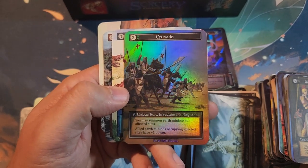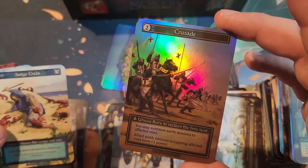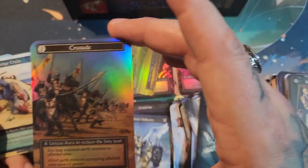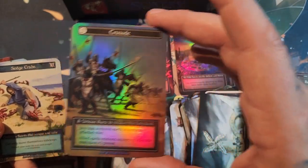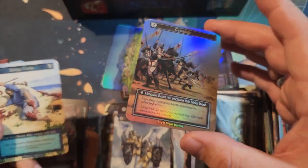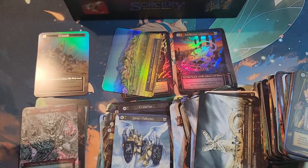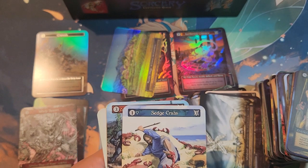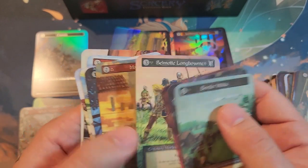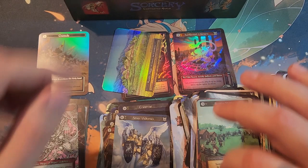One of these is a curio — Crusade foil, awesome. It's a crazy scene, Crusade. I know there are Crusade curios; I just don't know — there's Jihad, and I think it's like Crusade and Jihad and they're both on the same card maybe. I'll have to look into that, but it's cool — actually a good one so I can't complain. I got my second unique foil here, so that's very nice.